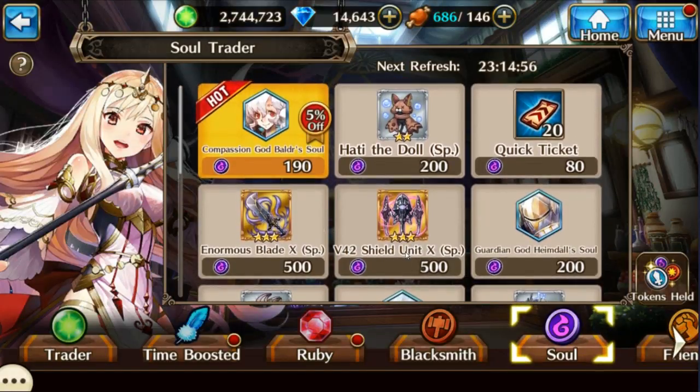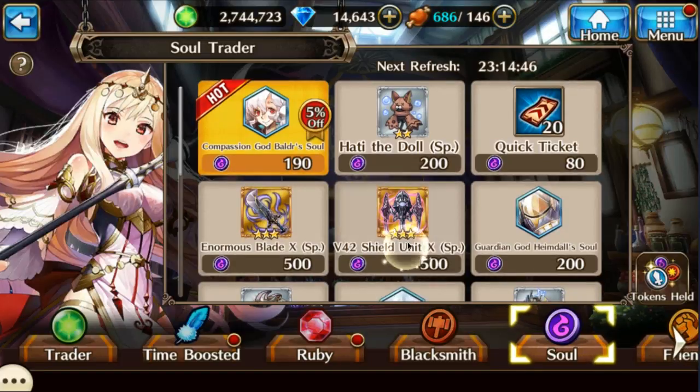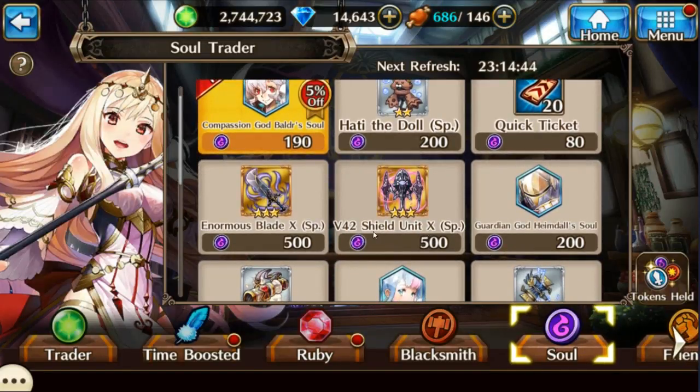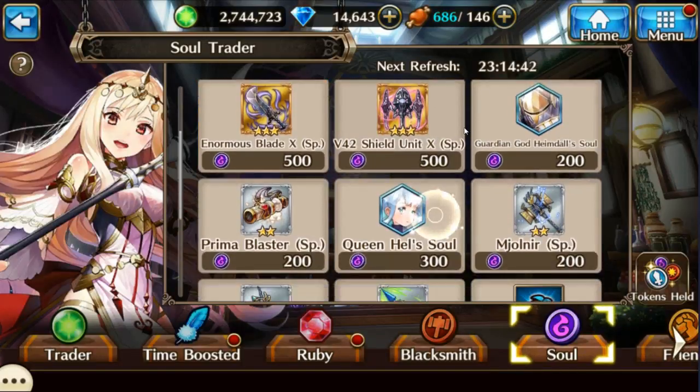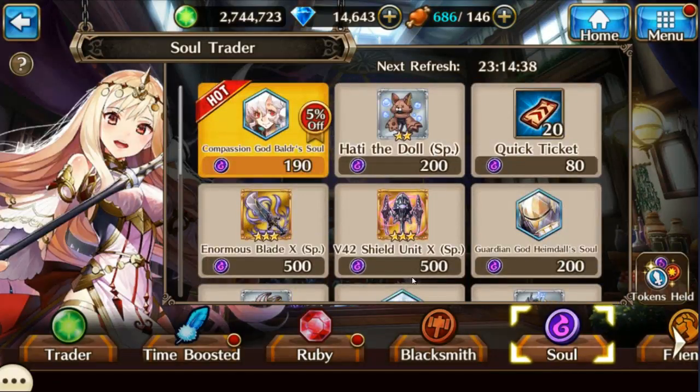Every diamond summon character is available in the soul trader — you just have to be lucky enough for them to show up. This includes the EX weapons for those characters too. So if you're missing a character or need an EX weapon from them, the best way to do that is to get mana, do a whole lot of mana summon pools, and farm those souls up to buy whatever you need.